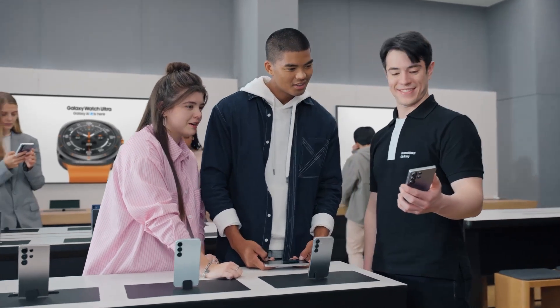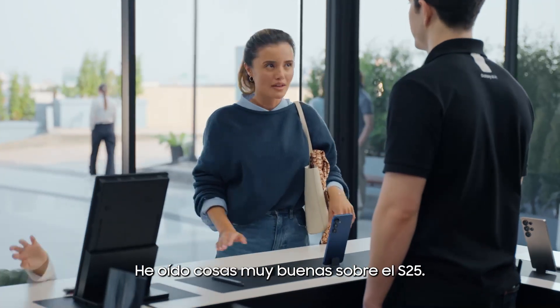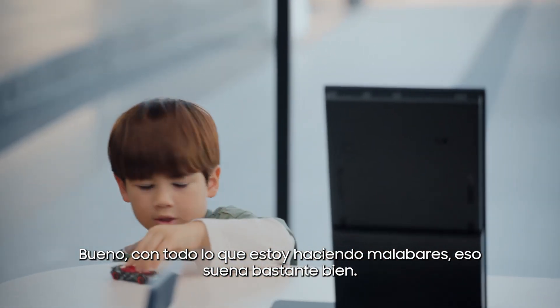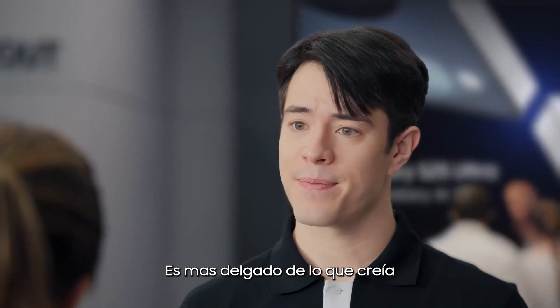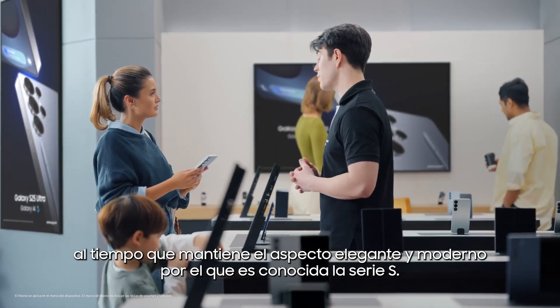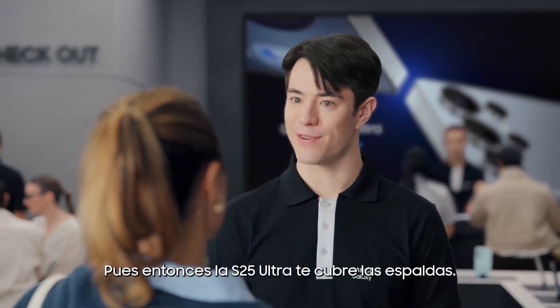Whoa! Excuse me, guys — duty calls. Hey there, you looking for something new? Yeah, it's time for an upgrade. I've heard some great things about the S25. It's a whole new era — a true AI companion, unparalleled performance, and now more durable than ever. More durable? With everything I'm juggling, that sounds pretty good. I can see you've got your hands full. The S25 Ultra is built with Corning Gorilla Armor 2 — Galaxy's toughest ever cover material with an anti-reflective layer. It's lighter than I expected. The S25 is built with titanium for outstanding durability while keeping that sleek, modern look the S series is known for. That's a huge weight off my shoulders. Fast and durable are kind of non-negotiable in our house. Well, then the S25 Ultra has you covered.